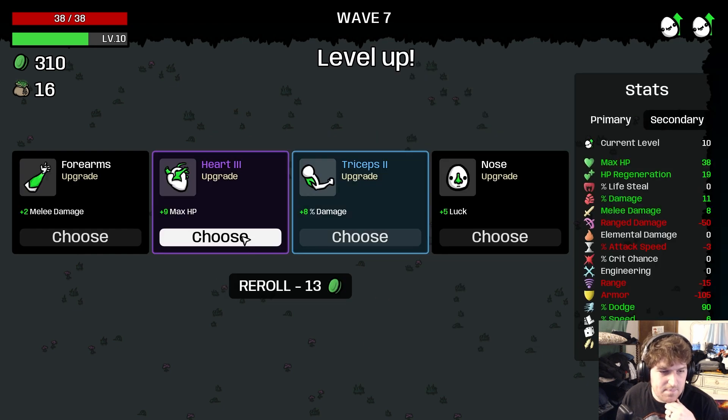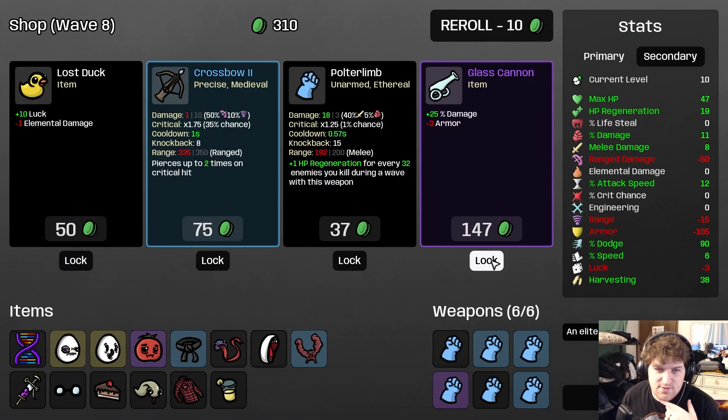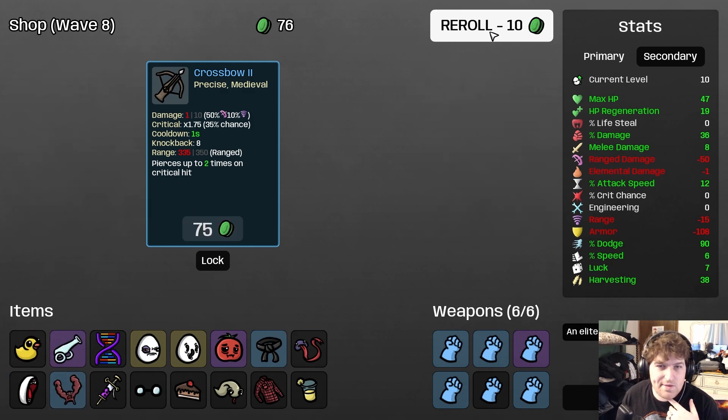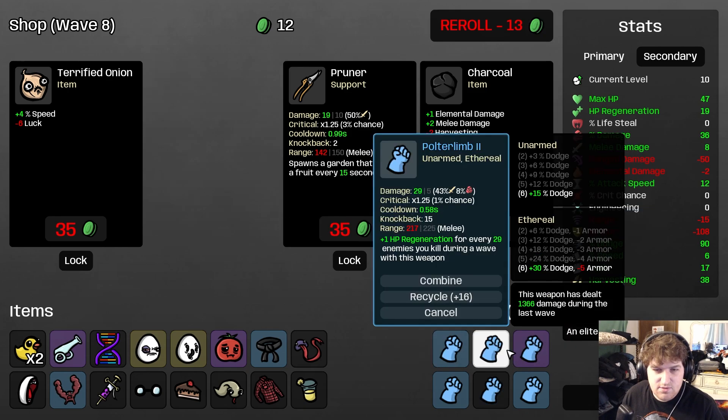Meanwhile we're dominating the game right now. I would like a Sad Tomato — yes, I think that was the right choice. I'll take max HP. We have range and attack speed — let me take attack speed first. Ultra Limb, Glass Cannon. Luck and luck — alright, that's pretty good. Now we're hitting a little bit harder. Smash ghost, smash!